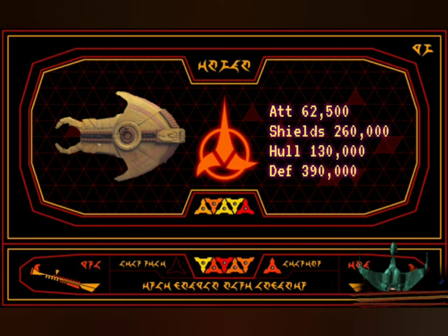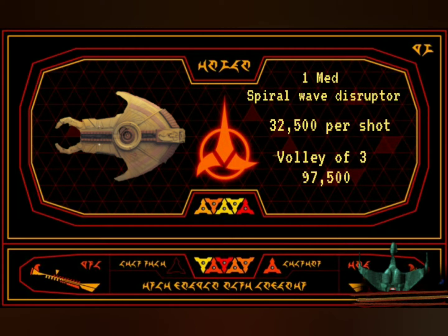The ship had an attack value of 62,500, shields were 260,000, a hull of 130,000, giving a full defense of 390,000. The ship's primary weapon was one medium spiral wave disruptor, also referred to as a disruptor cannon, with an output of 32,500 per shot. It was capable of a volley of 3, giving it a total attack value of 97,500.